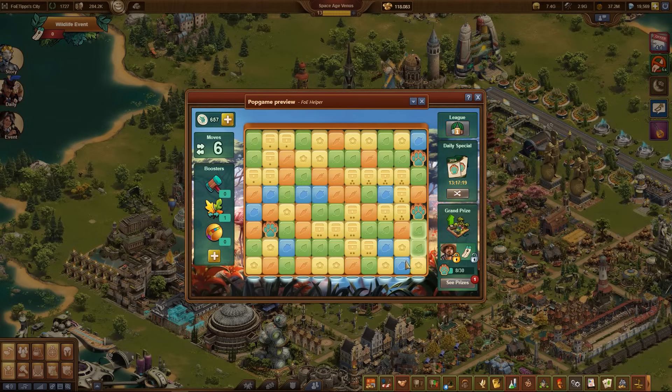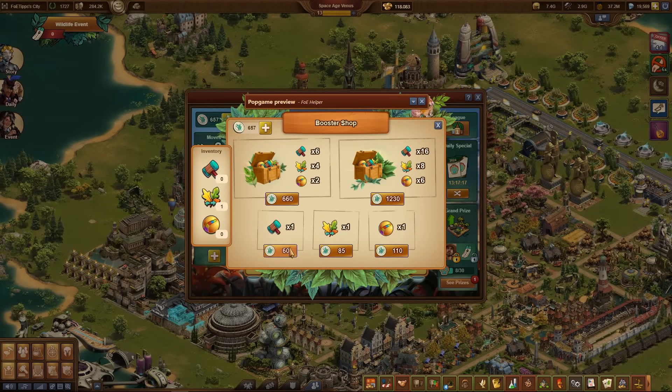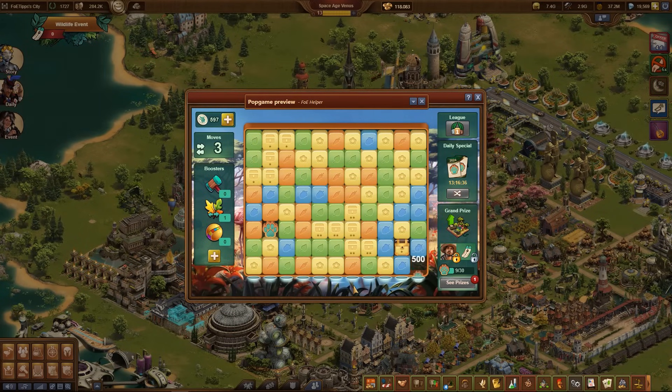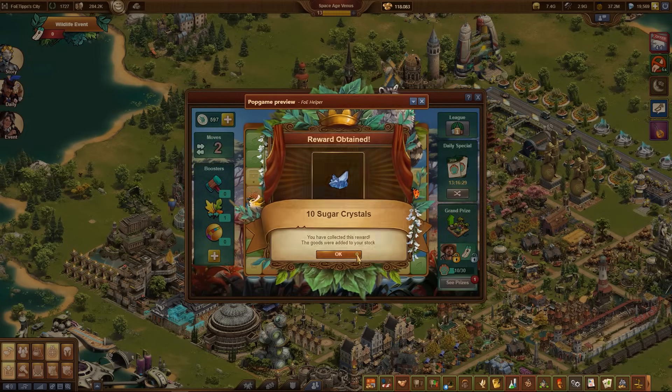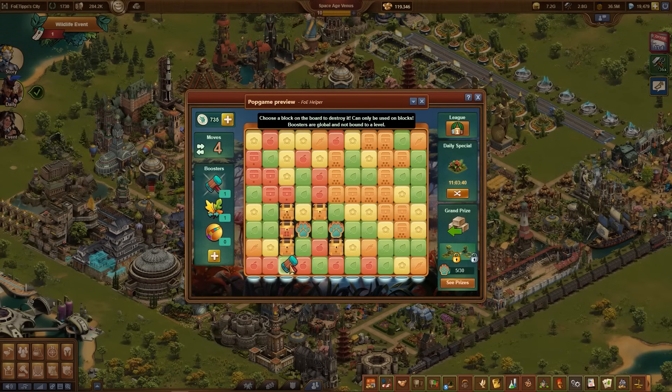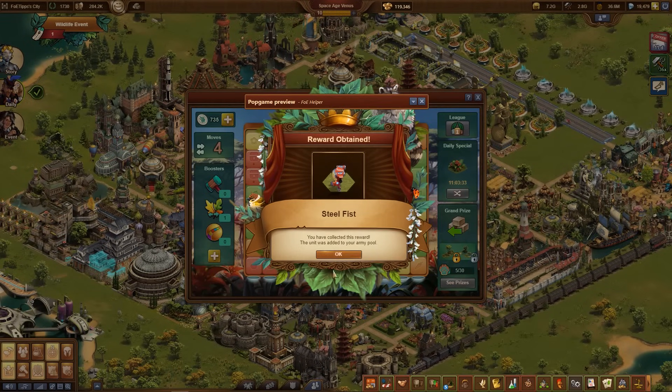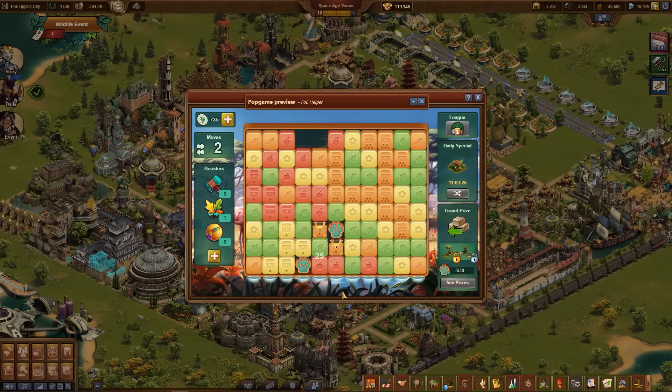Achieving the main prize can be very difficult, which is why there are three different tools. At the beginning you receive tools, of which four hammers, two leaf lines, and a lightning bolt remain after the tutorial. You can buy further tools individually or in sets with the coins collected in the game. The hammer specifically removes a single tile — it is the tool of choice when there is little left to make a prize fall. It is very straightforward and will be particularly popular with those less able to imagine the effects of the more complex tools. This is the simplest version of play and will probably be used by most players.